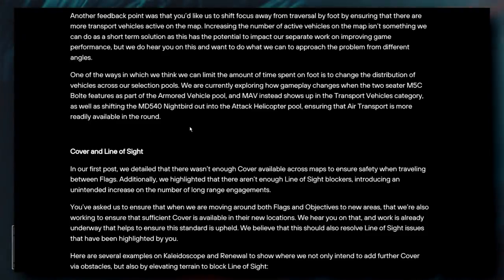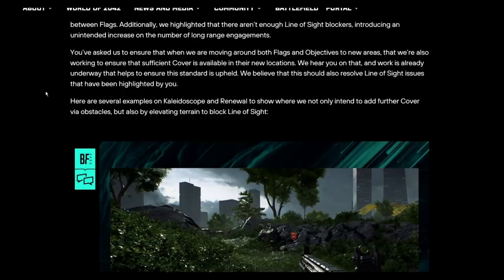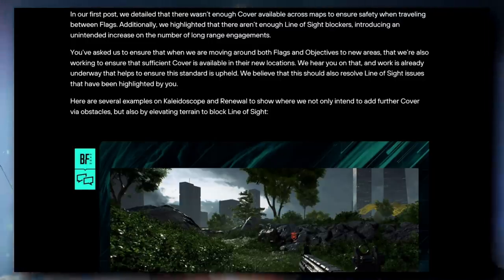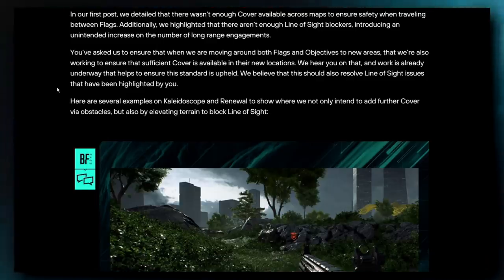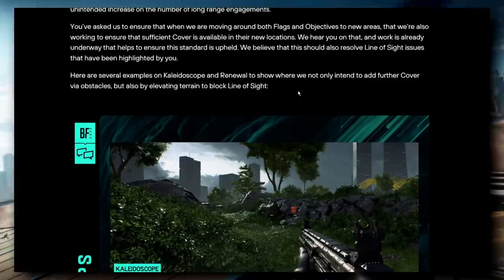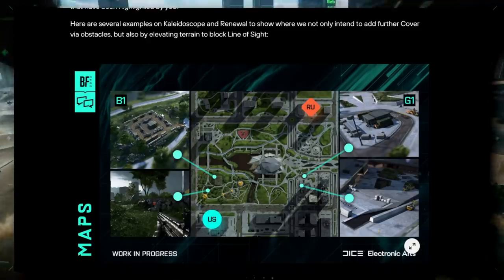On covering line of sight — the previous post detailed that there wasn't enough cover across maps to ensure safety when traveling between flags, and that there weren't enough line-of-sight blockers, causing an unintended increase in long-range engagements. Players asked that when flags and objectives are moved, sufficient cover be available in their new locations. Work is already underway to uphold this standard, and they believe it should also resolve the line-of-sight issues — including both added obstacles and elevated terrain.